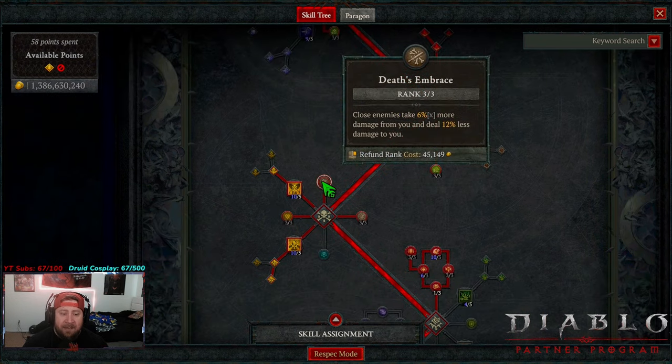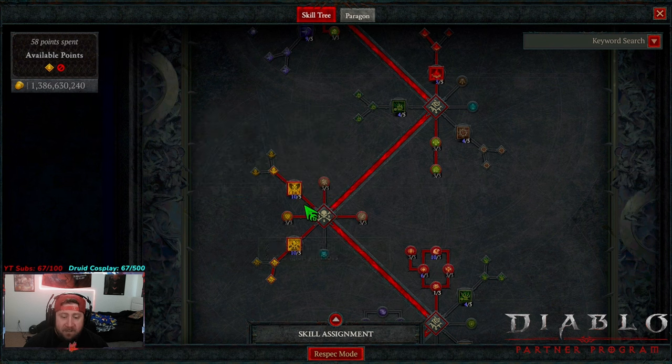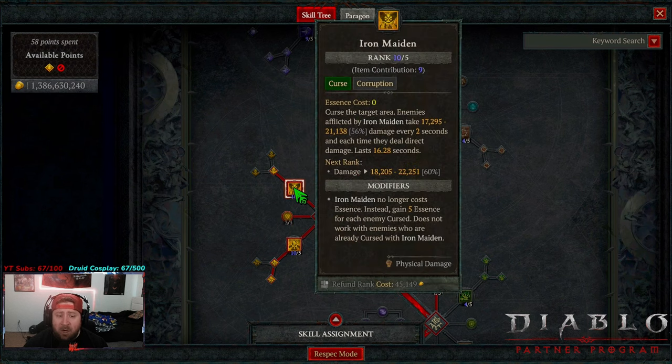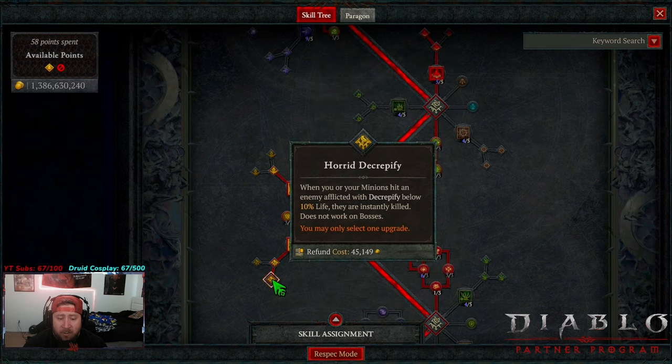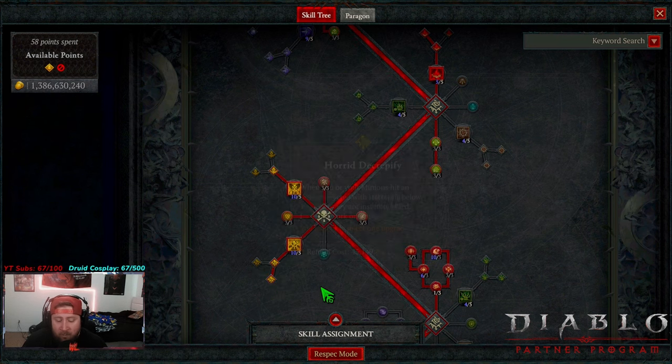We grab Death's Embrace for even more damage. We're going to be up close and personal in this build, whether you're doing Infernal Hordes at tier 7 or 8, or bosses. Then we got Desaproze for even more move speed — I love being fast. Amplify Damage gives 12% increased multiplicative damage to cursed enemies, who will be cursed by Iron Maiden and Decrepify. Iron Maiden doesn't cost Essence but we gain 5 Essence per enemy cursed. On Decrepify, we go Hord to instantly kill stuff below 10%, though you could do Aberrant on lucky hit to reduce the cooldown if you prefer.